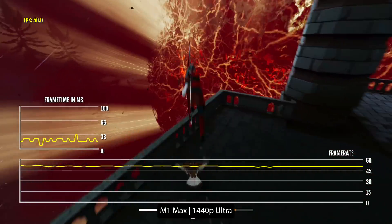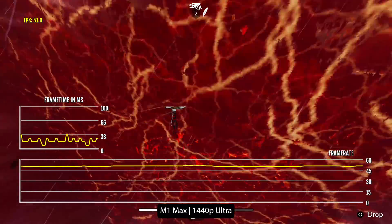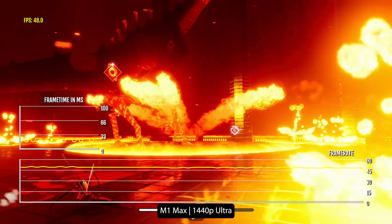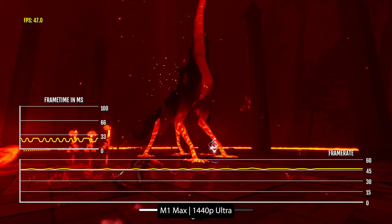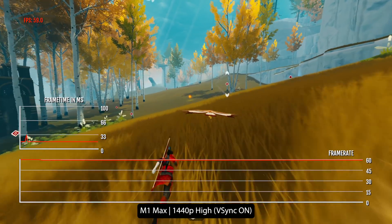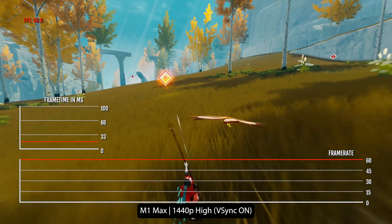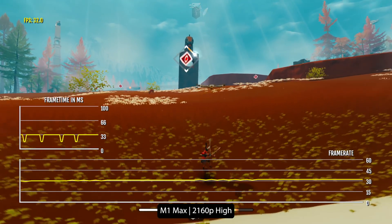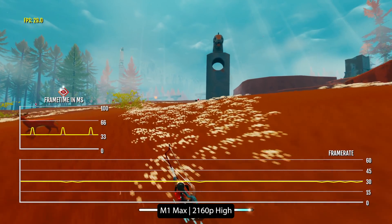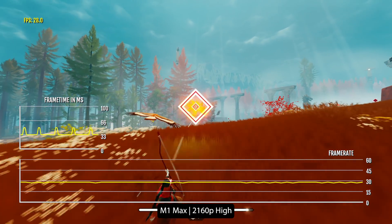At 1440p ultra, the game hits between 42 to 52 FPS. I think the game in this state is workable — it's a decent enough frame rate to maneuver the world and a high enough resolution to fully appreciate the ultra graphics. If you want closer to 60 FPS on average, you'll have to play at high settings. M1 Max is the only Apple Silicon chip that supports 4K resolution for The Pathless, and you'll want to make sure you play at high graphics to get 30 FPS on average.